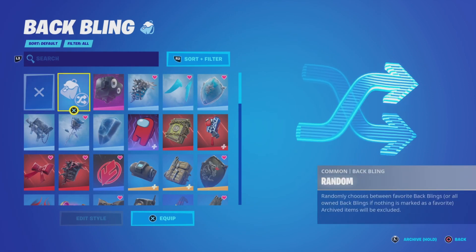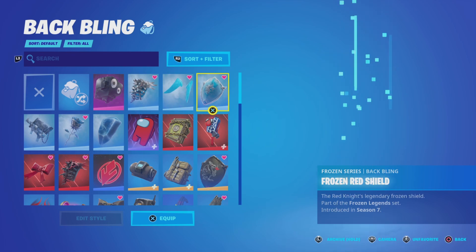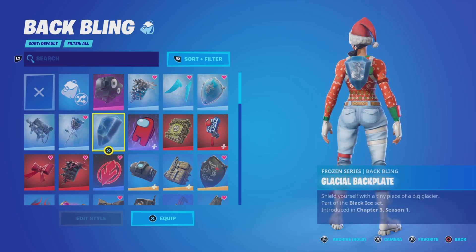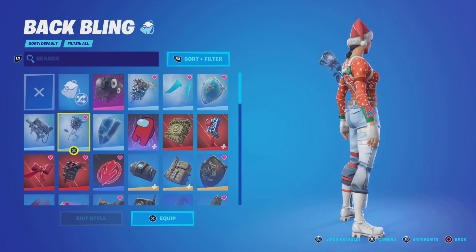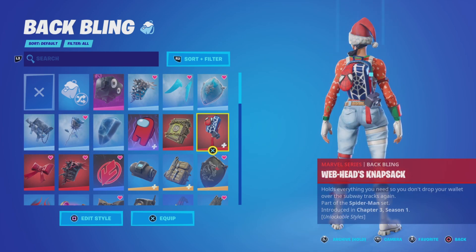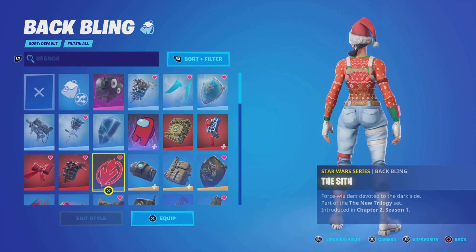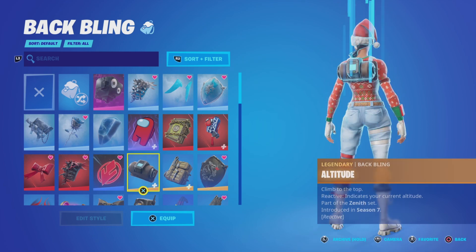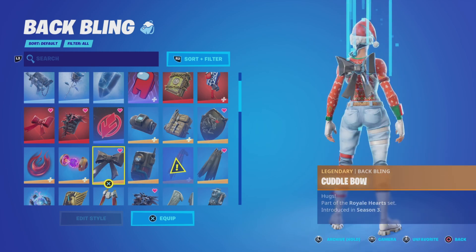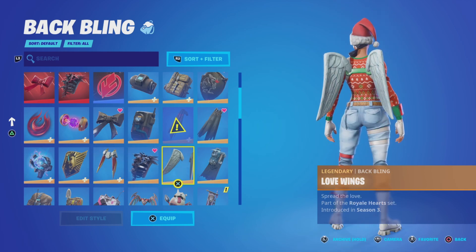I'll show you guys my back blings. Got Low Cav, the Ice series, got the Among Us little guys, the Rose — this is a cool back bling. Got the Book — I don't even know how to say it — the Spider-Man one, the Ravenpool's Cage and Cuddlepool's Bow, got the Sith — cool back bling in my opinion. Got the Black Shield, capes.